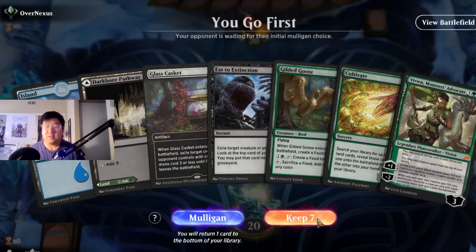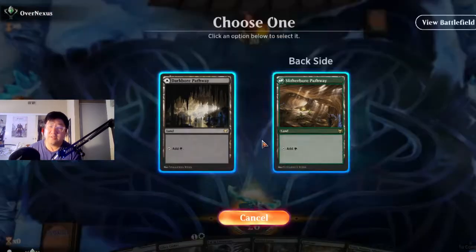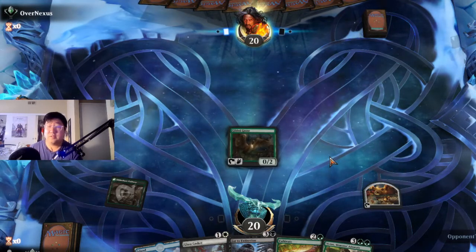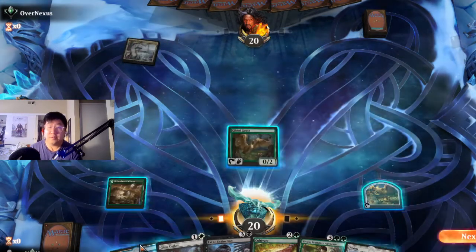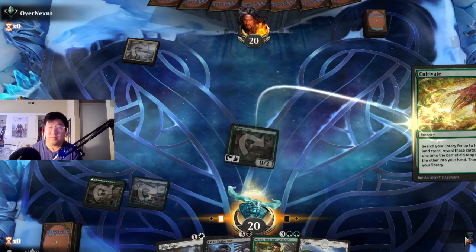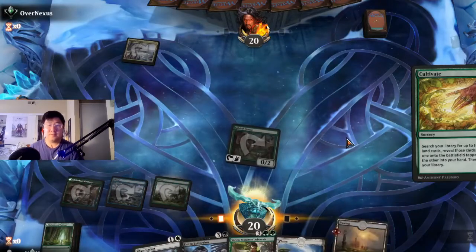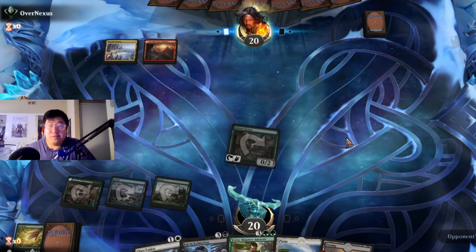Waiting for the server. We're gonna keep this hand because we have Gilded Goose for turn one, and as long as Gilded Goose lives, we can get cooking with Cultivate turn two. That's a really solid start — we'd be able to grab our second green source and a black source. And that could not have gone any better. Now we really don't have to worry about the white source, so let's grab second green and a black. Looking really solid, we're off to the races.